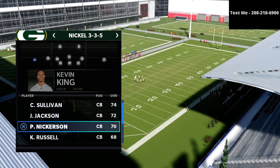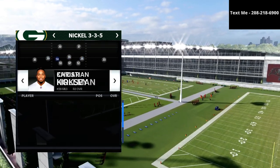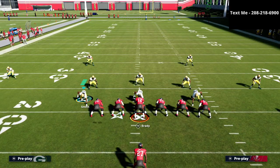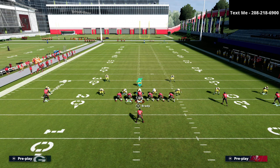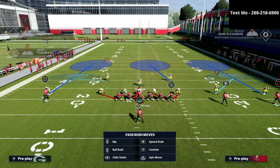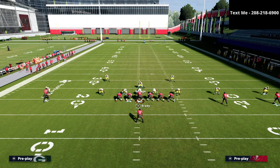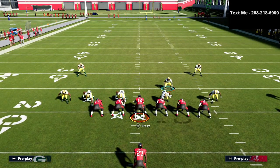What we want to do is put safeties at linebacker and put our corners across the board so we have the best personnel possible. Then we come out in cover four drop. First I want to talk specifically about the run defense aspect. We're going to go down to Mike Blitz 3, put both outside linebackers in purple zones. Actually, we're just going to run Mike Blitz 3 as is — with the seam flags and the purples. Then all we're going to do with our user is shift our defensive line to the left and stand right in here.